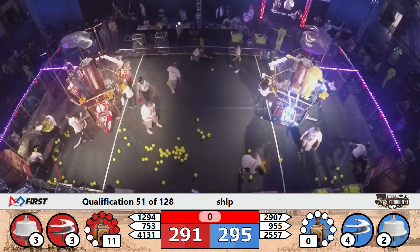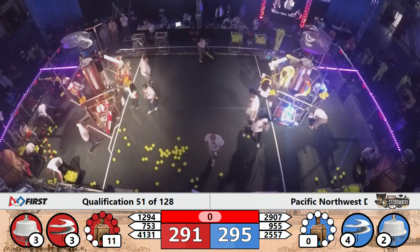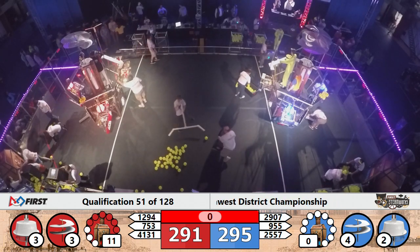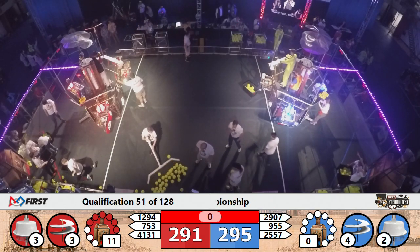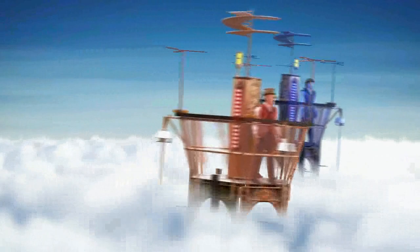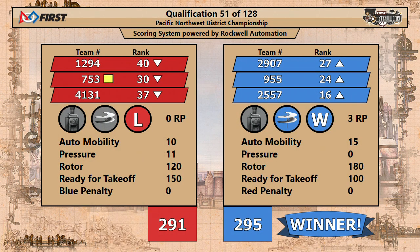Our head referee is stepping onto the field — he's reaching into his pocket. And on the red side of the field, yellow card issued to 753, the High Desert Droids. And with that, let's take a look at your final score, qualification match number 51. First across the finish line, your Blue Alliance — a close 295 to 291 win. They earned three ranking points.